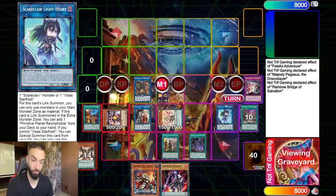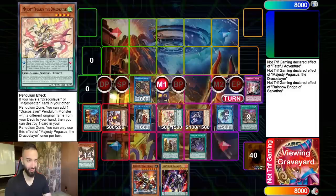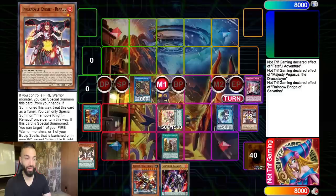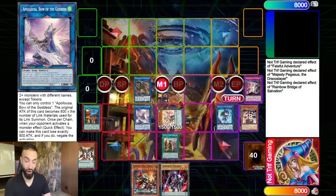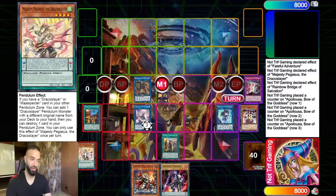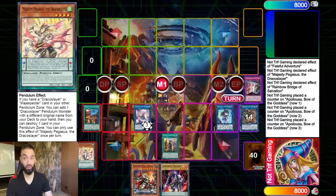There are so many lines you could do. We're going to put Majesty Maiden there and utilize the zone because we need space. We're going to keep Lightheart specifically and make an Apollousa over here. Then we're going to take Majesty Pegasus and Barricade Blocker. What link do you guys expect next? You've got Barricade Blocker — it's Link 2. You've got Majesty Pegasus. Maybe the best link in Yu-Gi-Oh: Beyond the Pendulum.